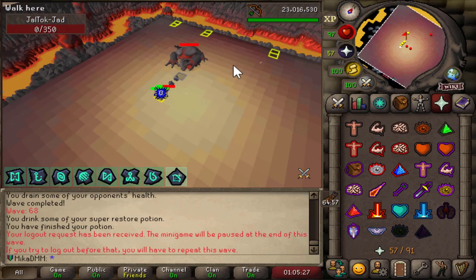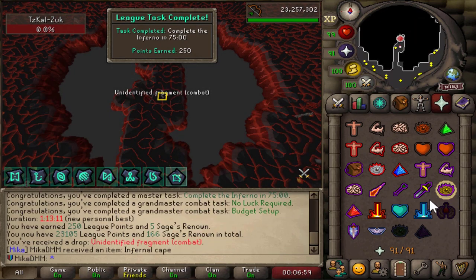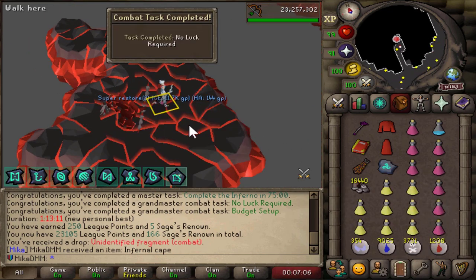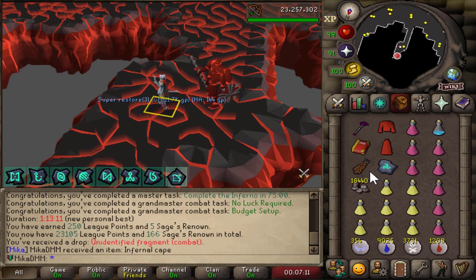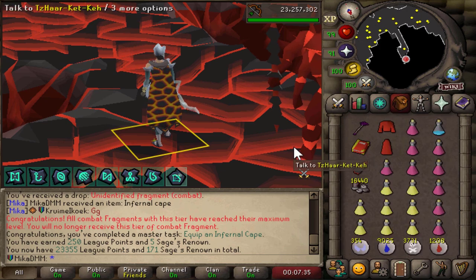One Jad down. Second Jad down. Third Jad down as well. Just Zuk to go — that was not too rough. And I did it under 75 as well — first try! Fun fact: I ate one brew and one restore. That's all I used. That was so fun — I used to absolutely hate this place. There it is — 250 points for that as well. I'm so happy. Now I can work on finishing 99 Slayer and 99 Prayer.